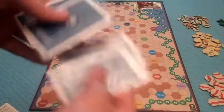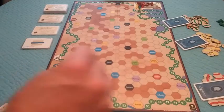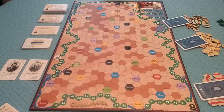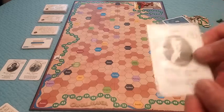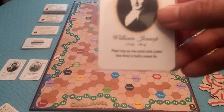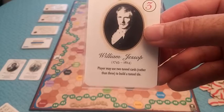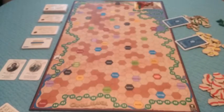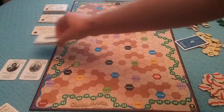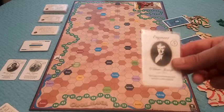These engineer cards are going to get shuffled up and one is given to each player, then the remaining two are placed face up next to the board and are available to take. So the red player has William Joseph, and it says the player may use two tunnel cards rather than three to build a tunnel tile. Normally you need three tunnel cards to build a tunnel tile through this terrain, but his special ability means you only need two.